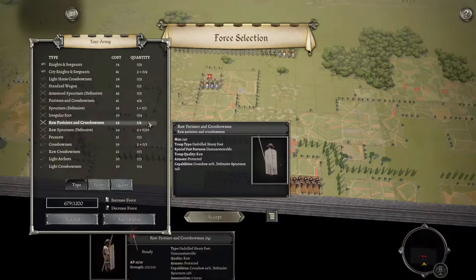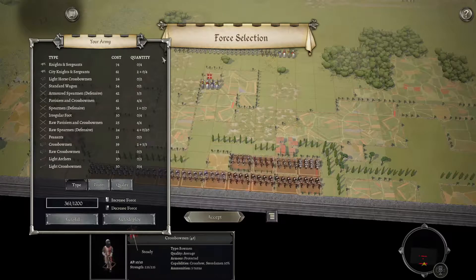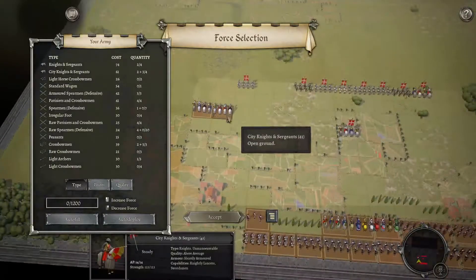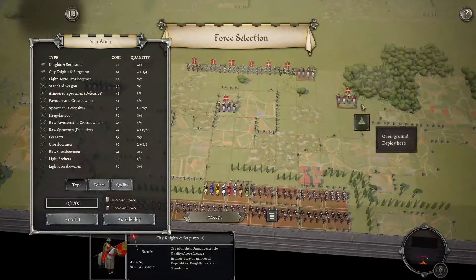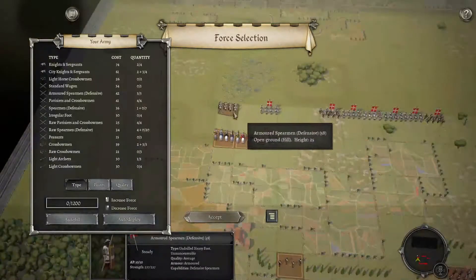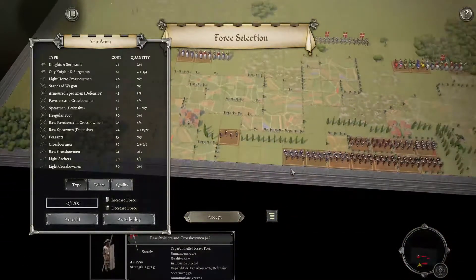Lots of Paviers crossbows, more Paviers crossbows and Armoured Spearmen, and then crossbows, all the knights I can possibly muster which is not many, and some Light Archers. Cavalry there, and then just a line of Spearmen and Crossbows as much as possible.